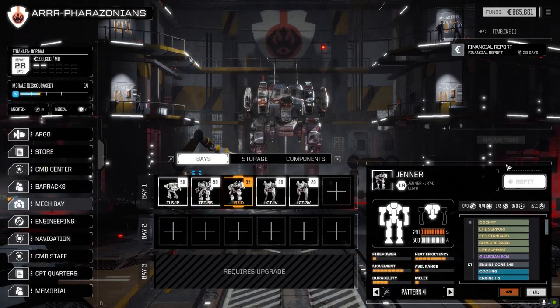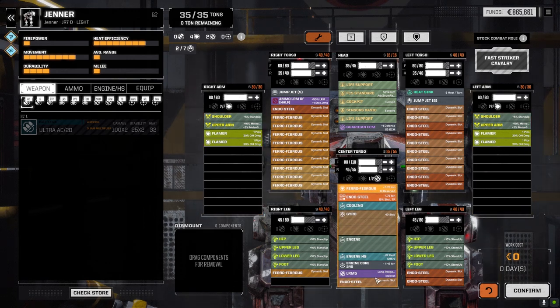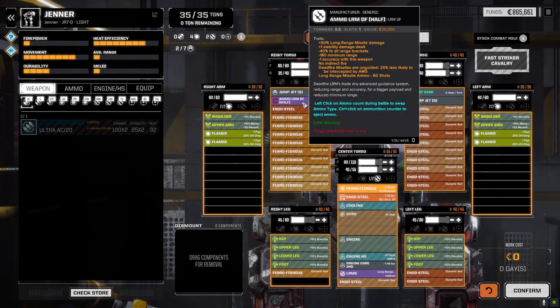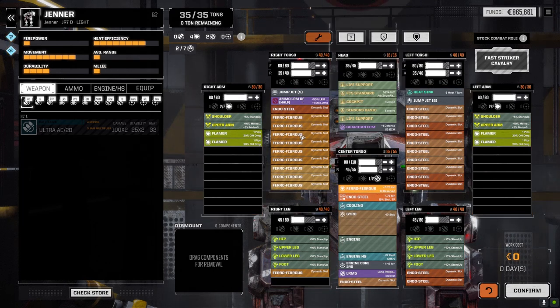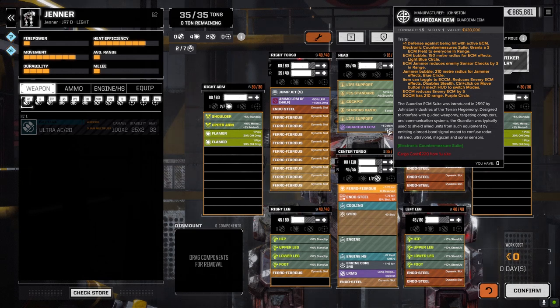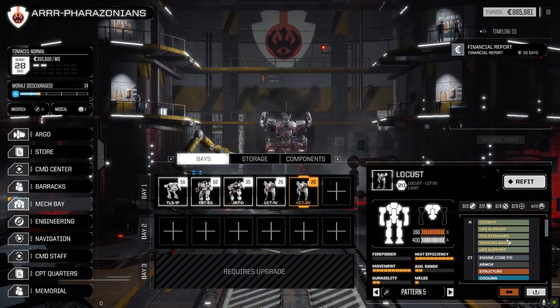I completely changed the Jenner around. We put four flamers in and pulled out the SRM6, but put an LRM5 in — which we bought in the store — and a half ton of dead fire ammo. We've got 12 turns of dead fire firing with this thing. It's still a fast mech; we have two jump jets because we need a little maneuverability with flamers. We put Ferro and Endo in just to max out a little extra armor, particularly back armor. We also put the ECM in with the plus-one defense.